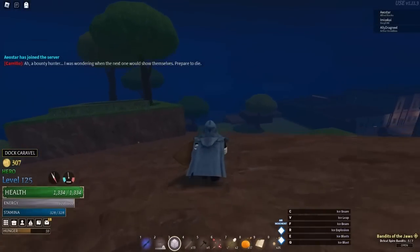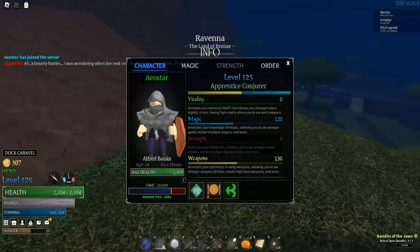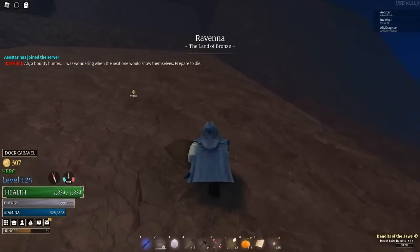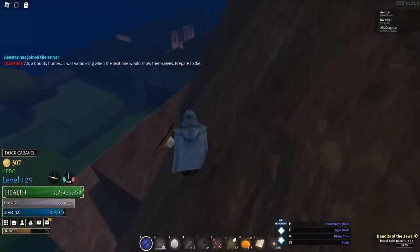I have ice magic for that, and since I'm a conjurer, that means I can imbue magic into my magic sword, which is the Sunken Sword.